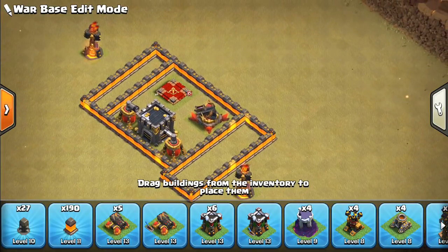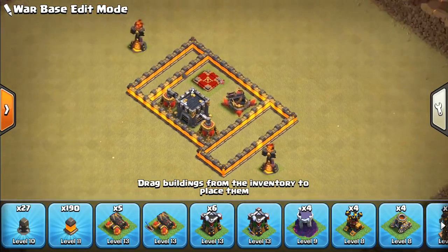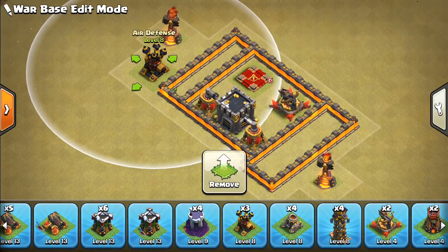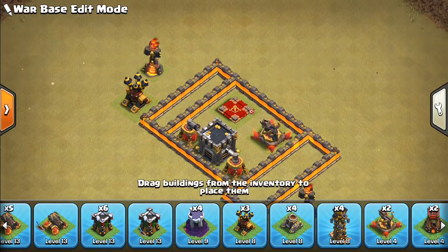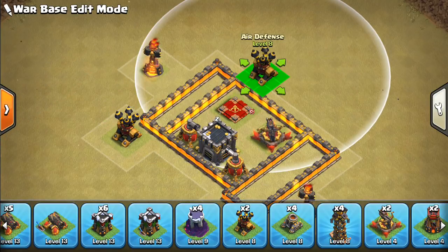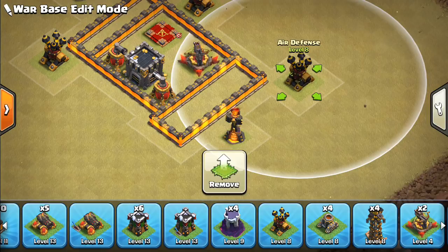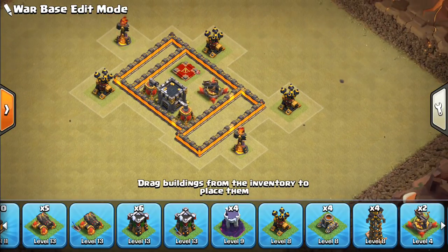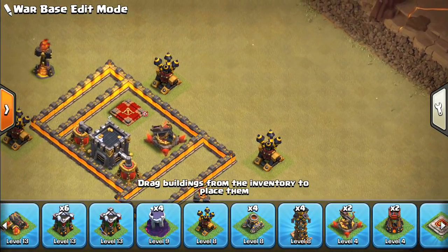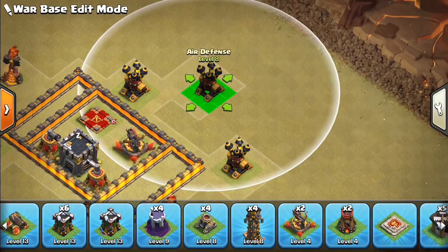We're going to put down our air defenses next, and I think for this base we'll have them relatively spread out. I think that's actually become better at Town Hall 10 — it makes Lalo a little easier but it's harder on dragons and you can have other good anti-Lalo things. I wouldn't put air defenses right next to your Infernos just because of the bat spell and how effective it can be. We'll put one air defense here, one here, one by the single but with a little bit of distance, and one more — and we'll talk anti-bat spell a little bit later.